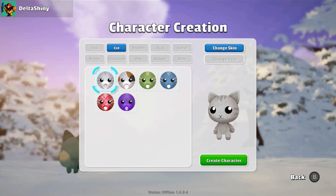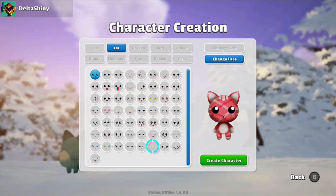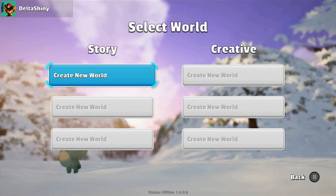I may end up doing cat, I also really like cats. I think I'm going to go with this red one - I like red as well. Change face - I can change the face, but I kind of want to go with that iconic one. I'll go without the cheeks. Let's create the character and actually begin here.